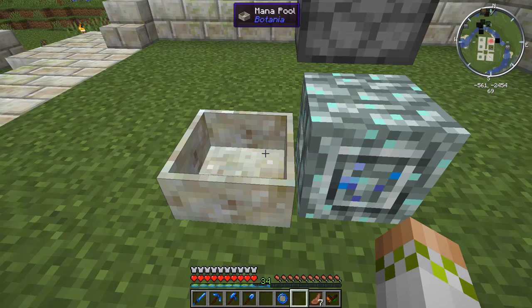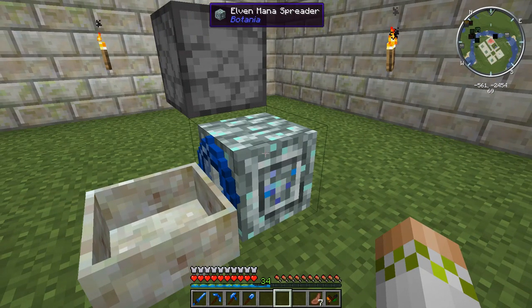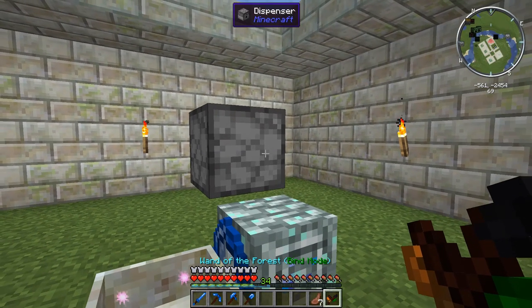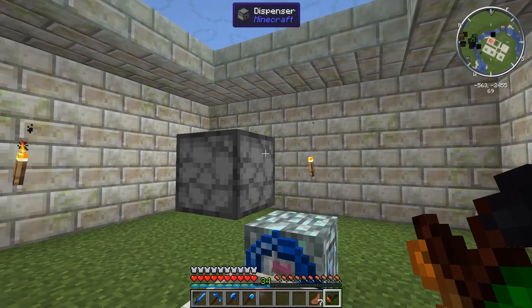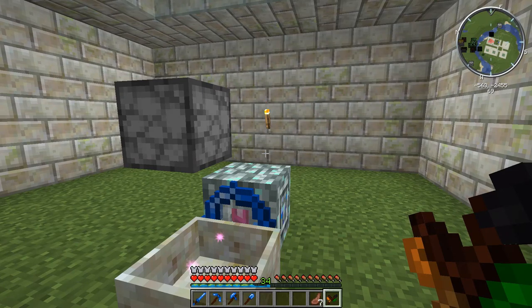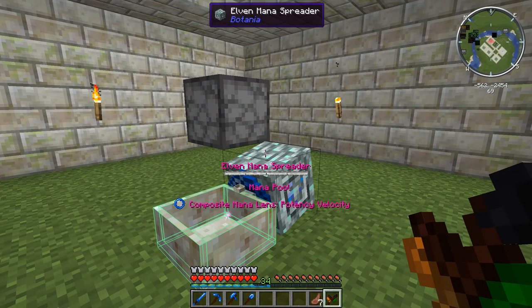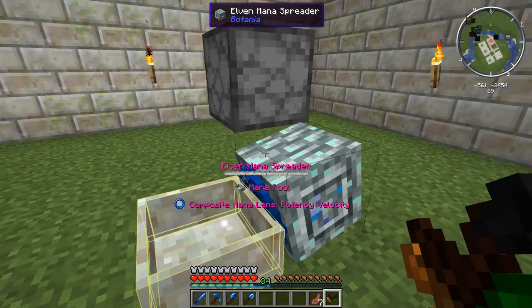Starting out, the best way is to just have the mana pool directly next to the Elven mana spreader. The other thing we can do is put a composite mana lens of potency and velocity on the mana spreader. This will allow it to transfer mana faster because it's going to have faster moving bursts of mana and also move more mana per burst. Having them directly adjacent and using the Elven mana spreader will get this thing moving mana as quickly as it possibly can, allowing TNT to explode as fast as we can.